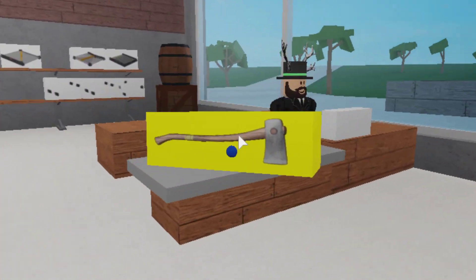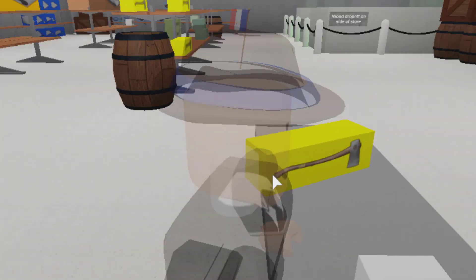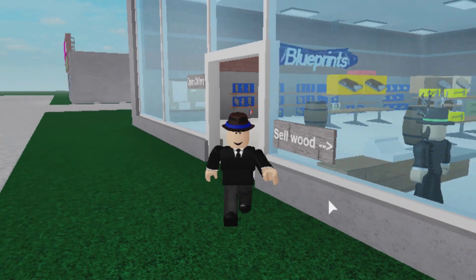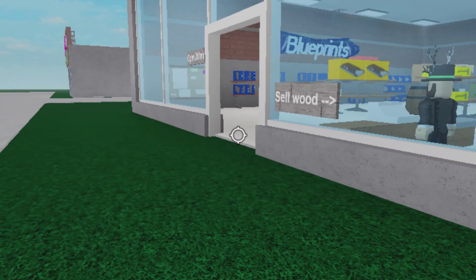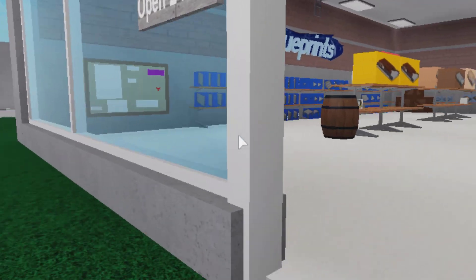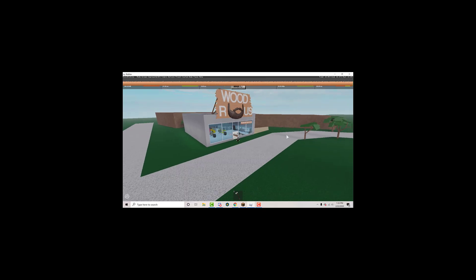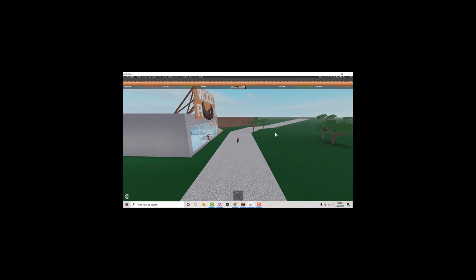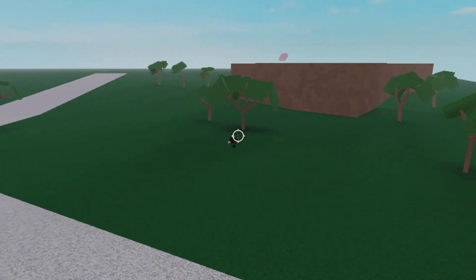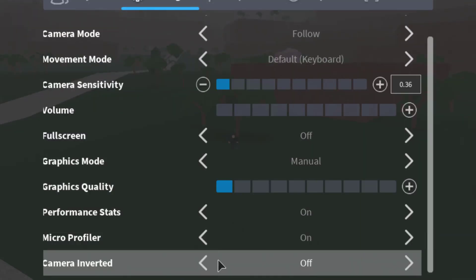Definitely going to want to beat the game with only a basic hatchet. And then we definitely want to beat the game stuck in first person mode. Definitely want to beat the game in first person. Or maximum — maximum zoom? Yeah, maximum. That's gonna make it a bit harder. Maximum in shift lock — yes, okay, that seems good. Now, let's just turn camera inverted on.